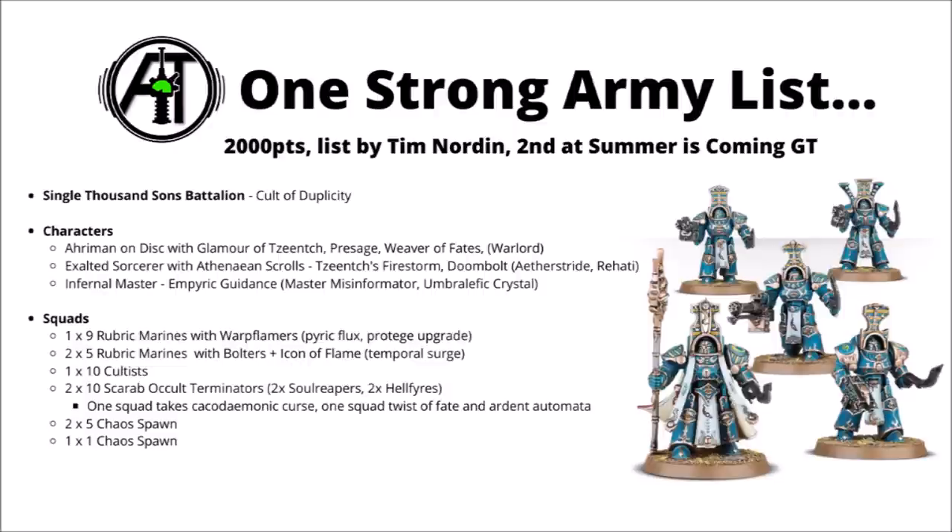The list is led by Ahriman, who's got Glamour of Tzeentch, Presage, and Weaver of Fates, so it's very much set up in a buffing capacity, and he can get those buffs where he needs to go, jumping round the board on a Disc of Tzeentch. Then there's a more damage-dealer setup sorcerer - an Exalted Sorcerer with the Athenaean Scrolls relic for some more reliable casting. He takes Tzeentch's Firestorm and Doombolt, and also has the Rehati upgrade as well, which means he can smite too, giving him a dizzy amount of mortal wounds. There's then an Infernal Master with Impetuous Guidance for generating rerolls, and he also takes the Duplicity Warlord Trait Master Misinformator - the one that allows you to redeploy units pre-game, potentially getting them in good positions for an Alpha Strike or keeping them safe if you go second. He also has the Umbralefic Crystal, another way to teleport scary units round the board.